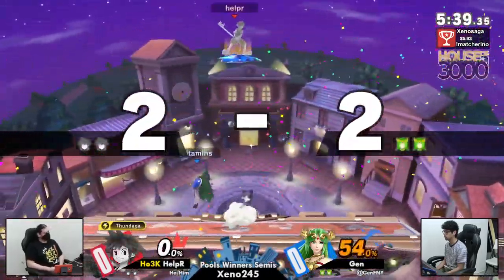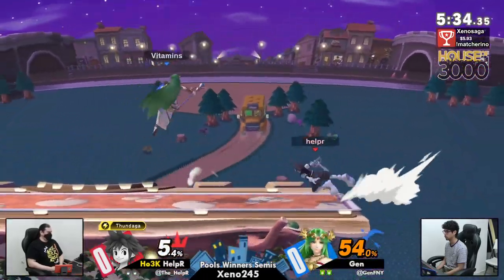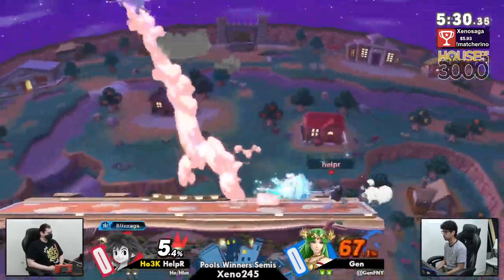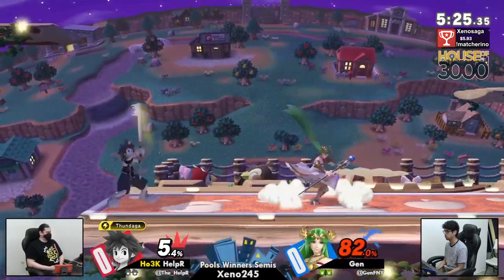That wasn't true. There's no way. That was DI out. Where is your air dodge, Helper? I think maybe Helper thought he could land on that platform and get a shield out, maybe? Helper's still in an excellent position though.